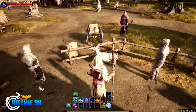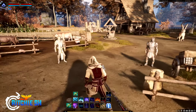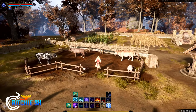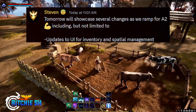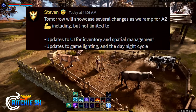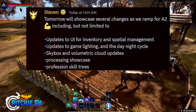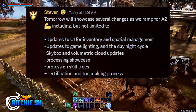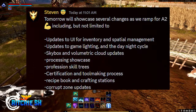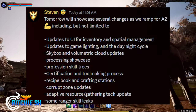That's not all. Because this artisan stream we've been talking about tomorrow, Steven says on Discord, will showcase several changes as we ramp up for Alpha 2, including but not limited to: updates to the UI for inventory and spatial management, updates to game lighting and the day and night cycles, skybox and volumetric cloud updates, the processing showcase, the profession skill trees, certification and tool making process, recipe book and crafting stations, corrupt zone updates, adaptive resource and gathering tech update, and some ranger skill leaks.